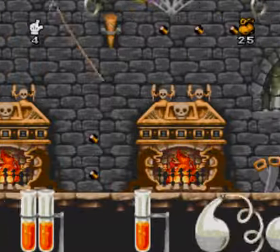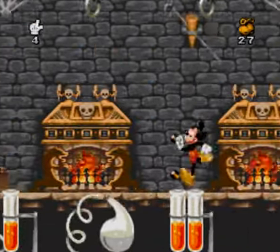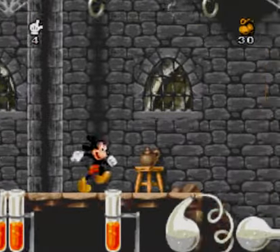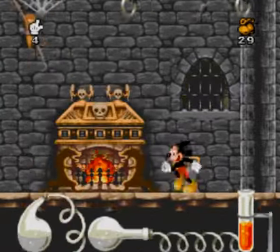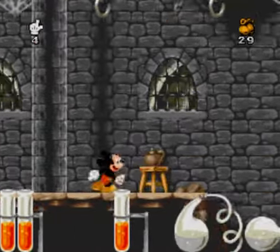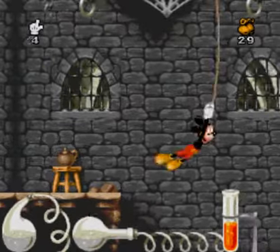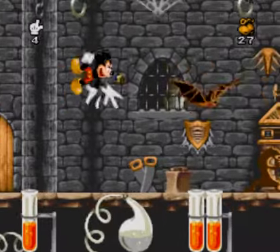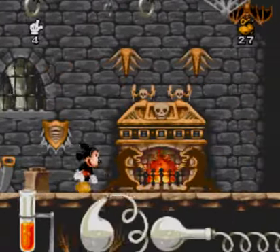I love collecting these marbles, because you've got to have all the marbles. You don't want to lose your marbles, or else you'll go mad — kind of like the Mad Doctor. Yeah, he lost all his marbles, and we're picking them up again. That's why he's a mad doctor, because he's cuckoo.